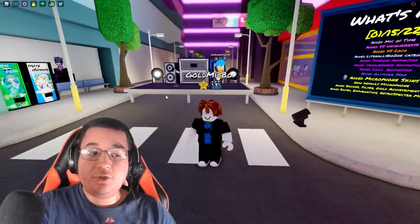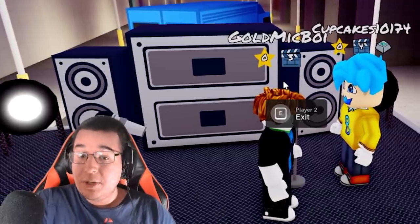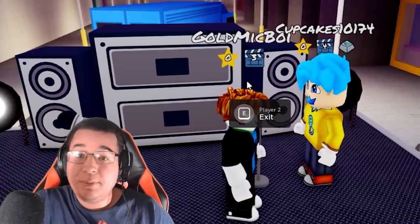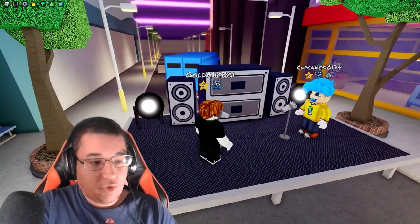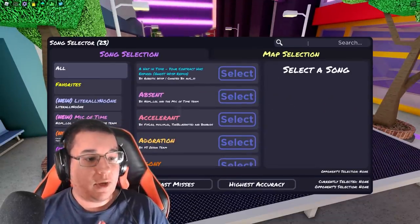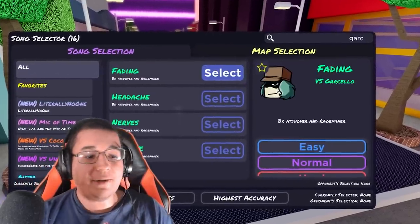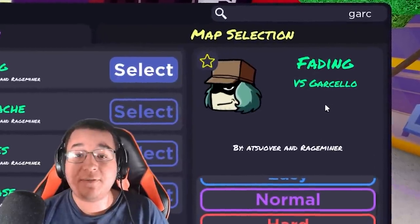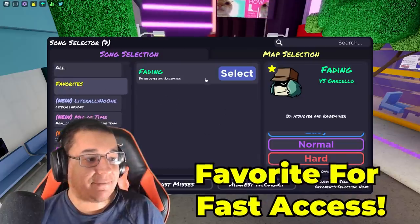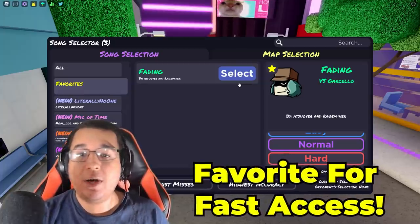In order for this trick to work, you have to have either an alternate account on a different device or a brother, sibling, or friend to help you out. Go on stage, queue up with your friend or alt account, and try to find some really quick songs to play — 30 seconds or less. A very good one to choose is definitely Fading. It's only about 30 seconds long. Make sure you have it on your favorites on both accounts so you can select it quickly.